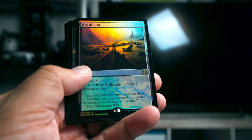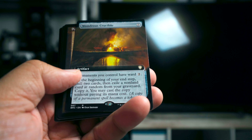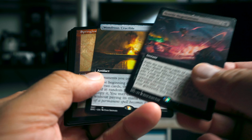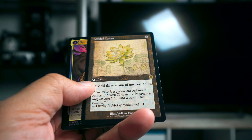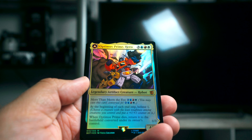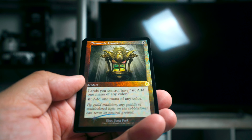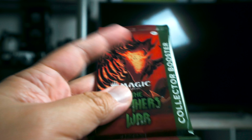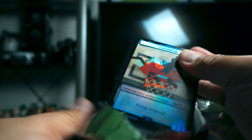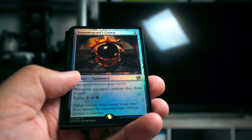Next up we have Brushland — land cycles not very good in this set unfortunately. Hostile Negotiations and Wondrous Crucible. We got a Springleaf Drum and another Springleaf Drum, and a Gilded Lotus, and a foil Optimus — nice, beautiful card — and a Chromatic Lantern.